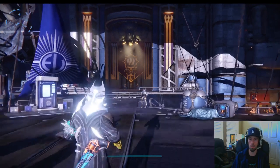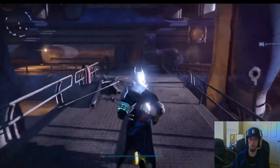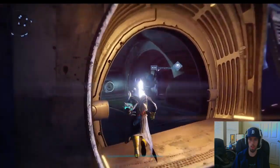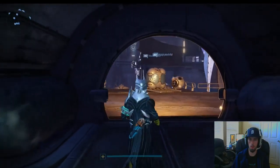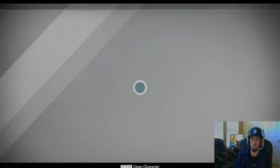Hey everyone, Trigonite here. This is episode 8 of my Destiny Xur series where we go to either the Reef or the Tower and check out what the Agent of the Nine has to sell for the week. He is located down in the bottom right as soon as you spawn into the Vestian Outpost. Let's check it out.